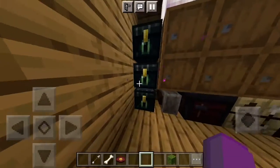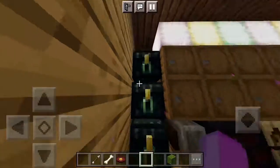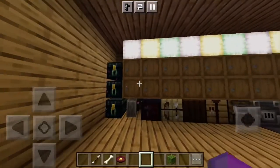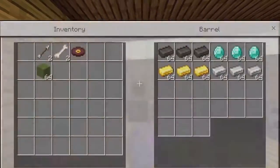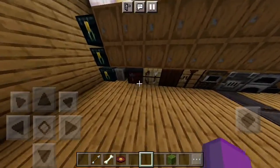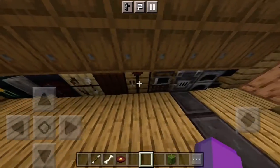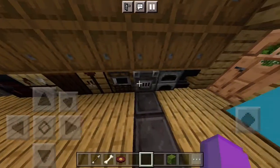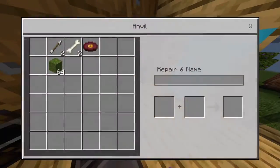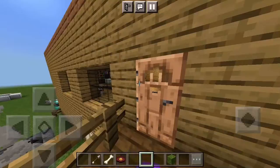Once you put one item in one inner chest that's next to a bunch of other inner chests it goes across all three. I have a steak in this one and a bunch of rich stuff. There's a smithing table, a smoker, glass, regular things, and an anvil.